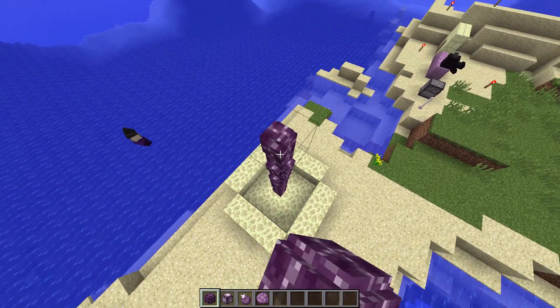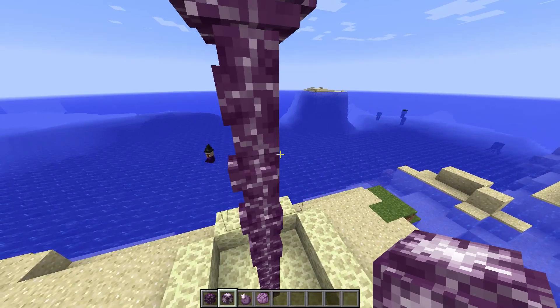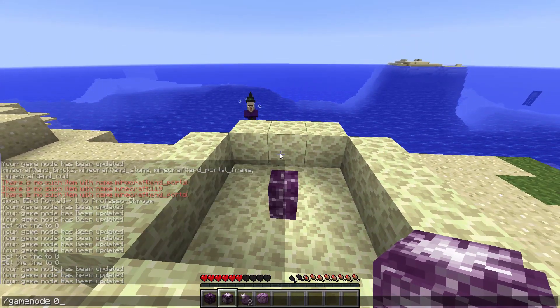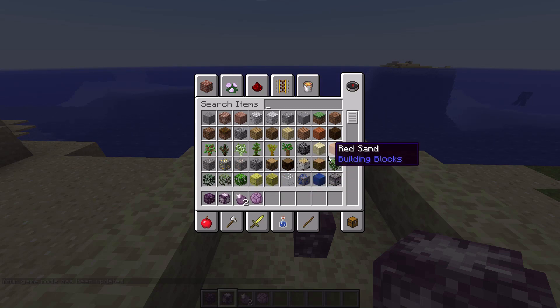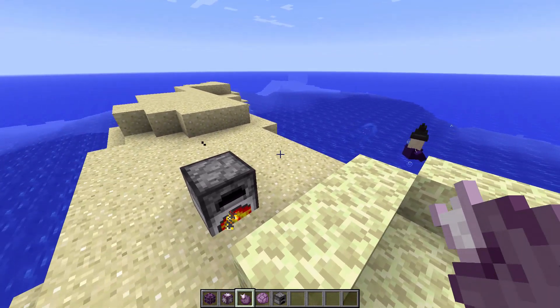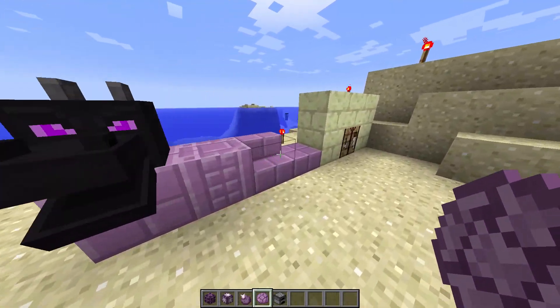On these end islands you will see stuff like this, which is a plant. You can break it and it will fall from wherever you break it, like a cactus basically. It will drop these fruit - these Chorus fruit, I believe they're cooked versions. You can't eat them... which is odd. They might be used to make these bricks - who knows.